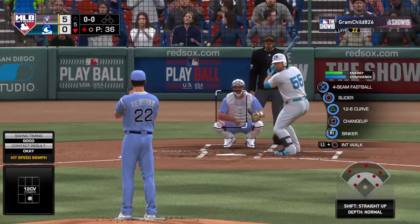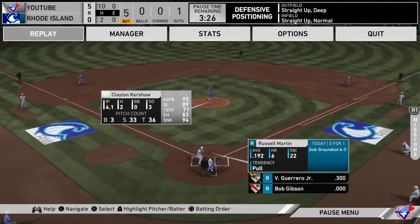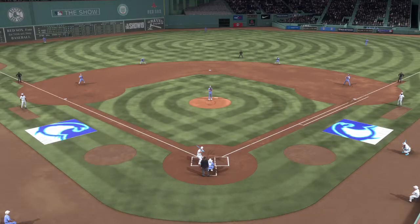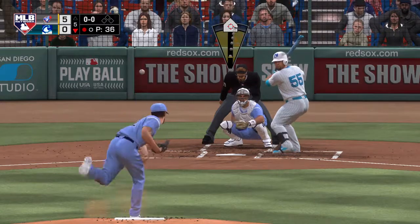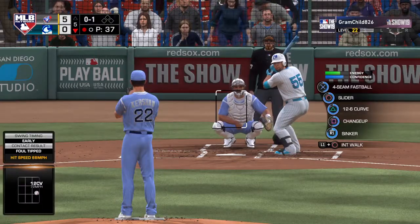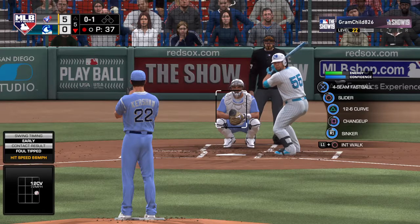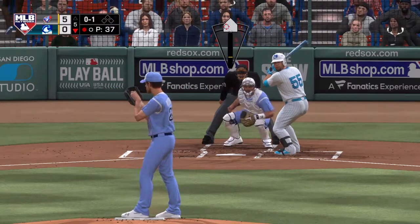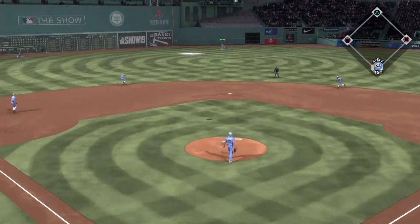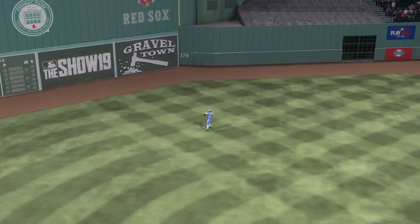Into the box now — Russell Martin. He got on top of one, was a ground ball victim last time. First pitch of the at-bat on its way — and he fouls this one off. High in the air out to center field — Mays waits on it, and he brings it in for the second out of the inning.